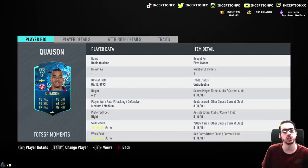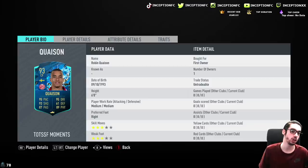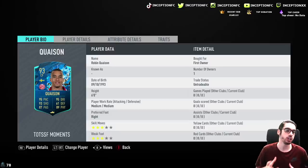So with Kwaeson's card, we're looking at a card that is 6 foot tall, medium-medium work rates, right footed with 3 star skills and a 3 star weak foot. Right off the bat, 3 star, 3 star is not a great thing to have. He needs to have certain things on his card to make him incredibly usable.